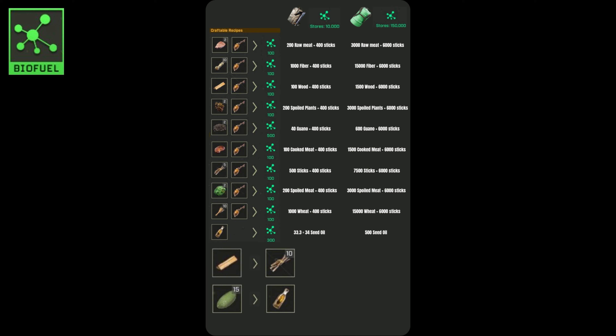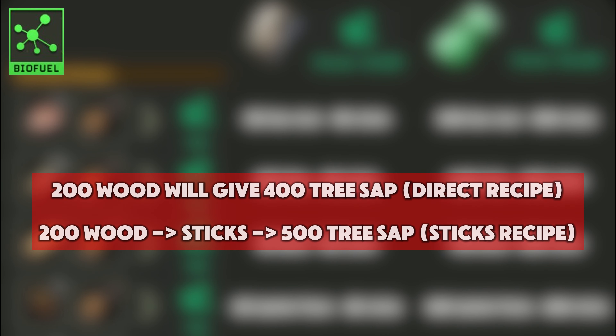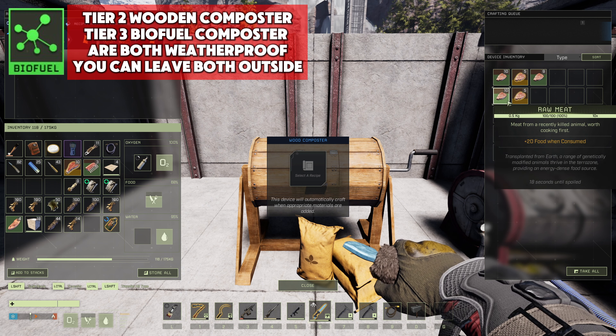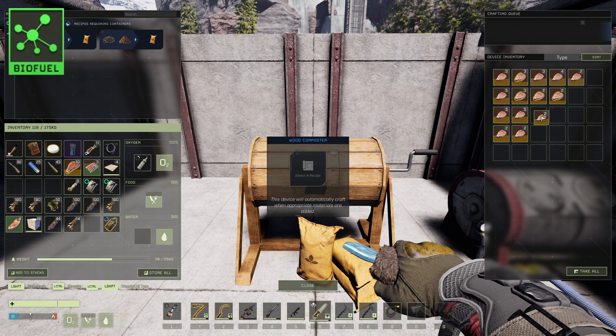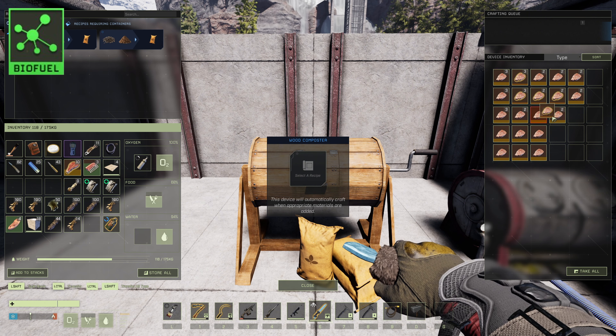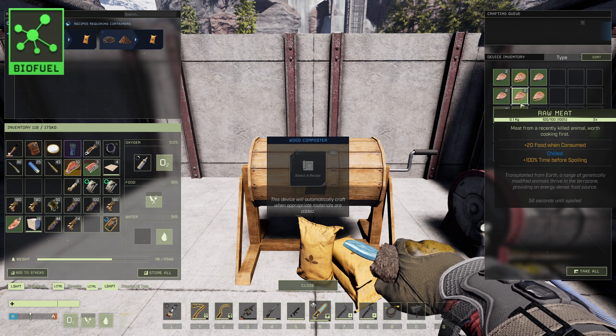Biofuel tips: If you take 200 wood and convert it directly, you'll get 400 tree sap. But if you take that same wood and turn it into sticks first, you'll end up with 500 tree sap—that's 100 extra tree sap just by adding one simple step. The Tier 2 wooden composter is your new best friend, increasing spoil rates by 1,000%. Pro tip: hold shift to split your stacks as small as possible for maximum spoilage speed. Those strawberries and meat you've been collecting—throw them in for quick spoilage. You'll need them for anti-poison tonics, poison arrows, and biofuel later on.